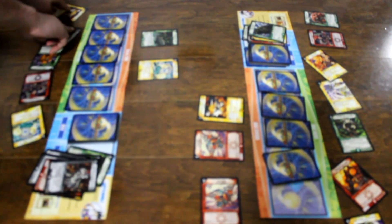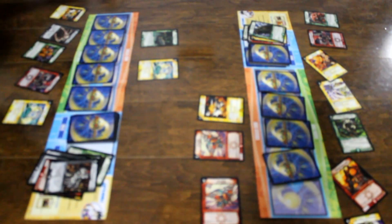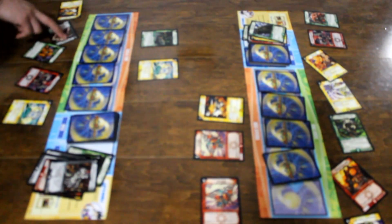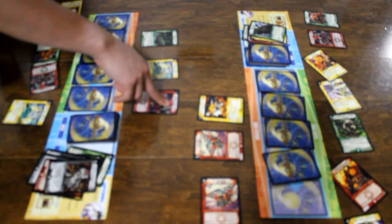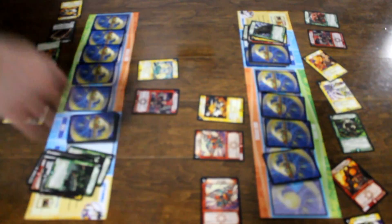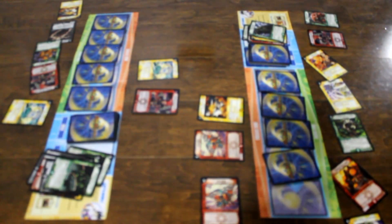I charge mana, I stand, and I draw a card. I pay four of my mana to summon Rotus the Traveler in attack mode. Ability — I sacrifice Bronze Arm Drive to sacrifice one of yours. I sacrifice Road Rage.